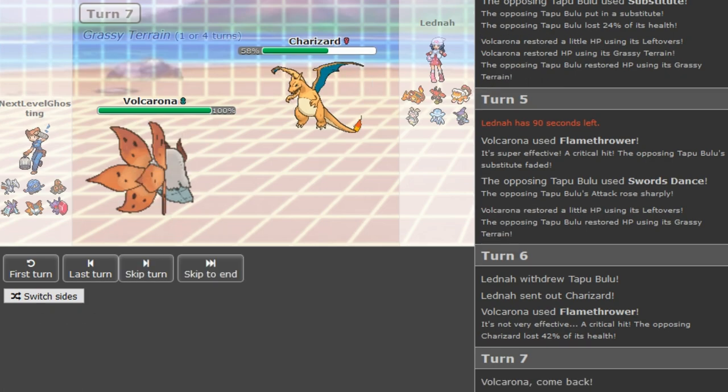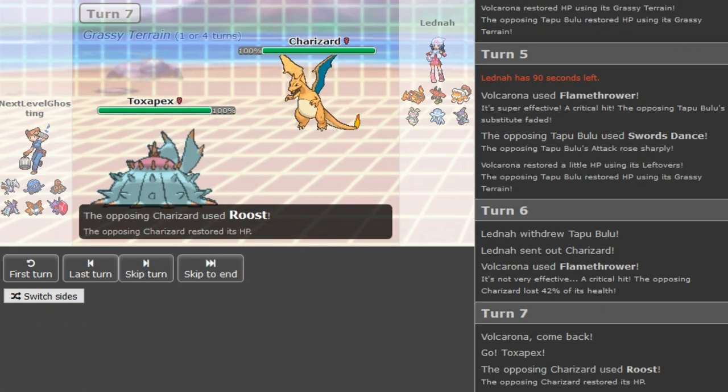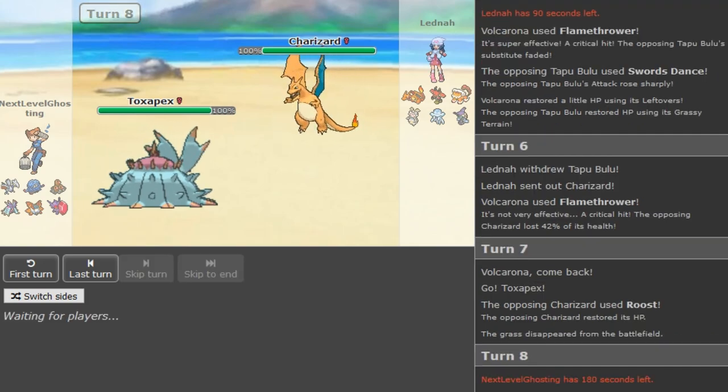Toxapex is going to come back out here and the Zard just Roosts up — he doesn't want to Mega Evolve, which is to play some mind games, not wanting to show if he's X or Y. Also if he's X you don't want to Mega Evolve so you don't get trapped by Dactrio.